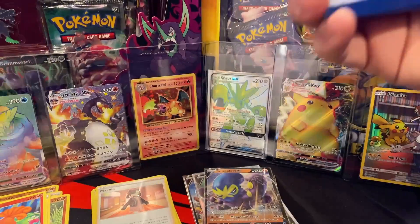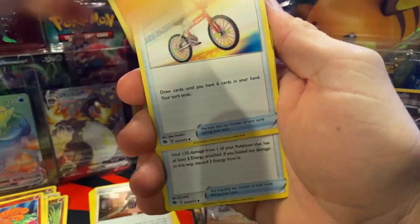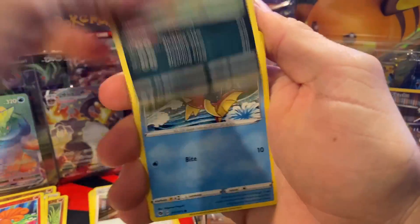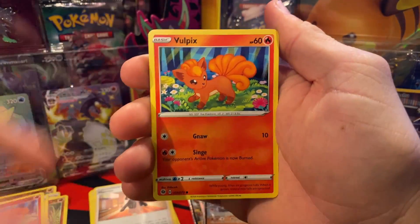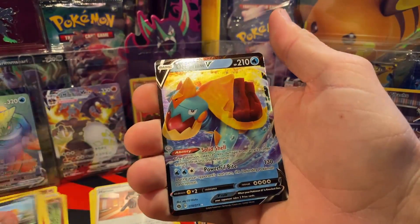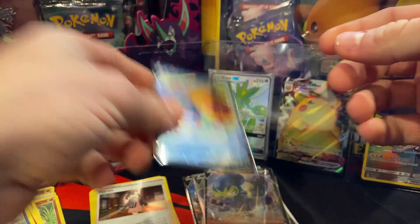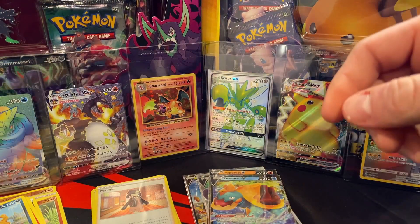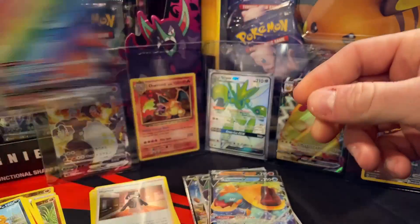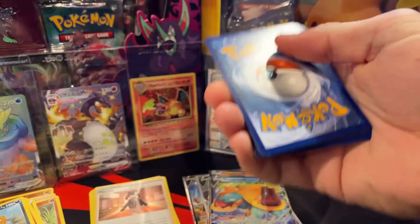Three packs left. Lightning energy, Rotom Bike, Hyper Potion, Liepard, Carvanha, Swablu, Vulpix, Trubbish, Rolycoly, Scrafty reverse rare, and then a Dreadnaw V ultra rare - not bad! In the background I've got the rainbow Dreadnaw V-MAX that we pulled in a previous video. Check that out - I believe that was also from an ETB, not a box collection.